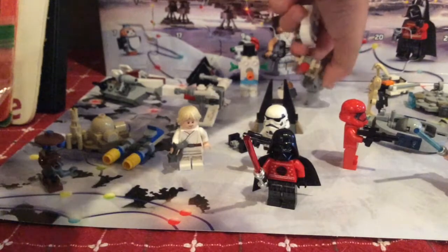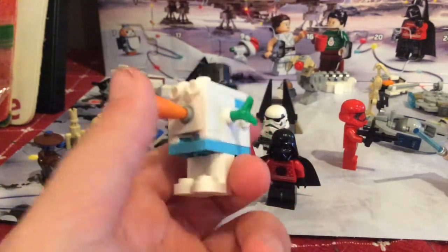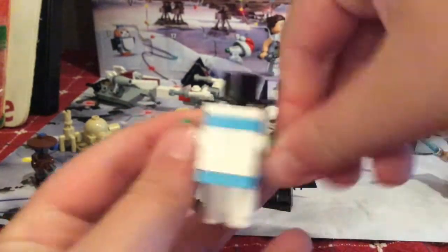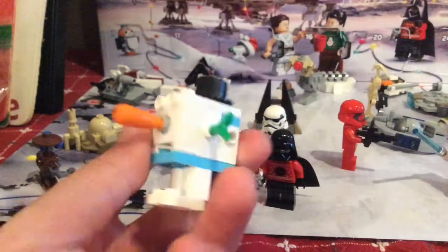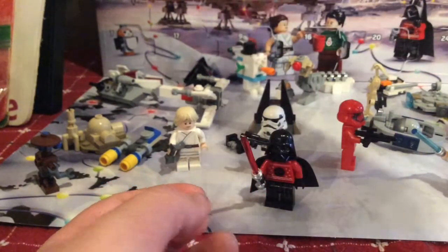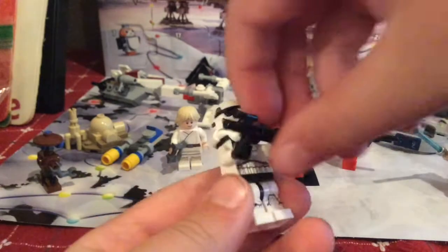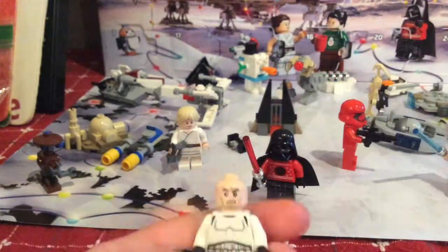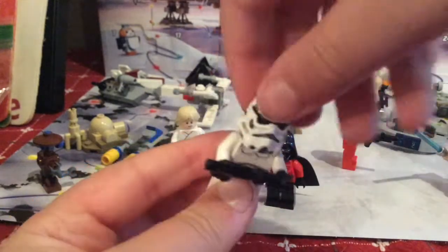Day number twenty-one is the Gonk Droid, but I call him Frosty the Gonk Droid. It's got a carrot nose, little leaf ears, a hat, and even eyes. Very nice Christmas-themed character. Day number twenty-two is the Snowtrooper with basic Snowtrooper prints, a dual-molded helmet, the angry clone face, a back print, and a blaster.